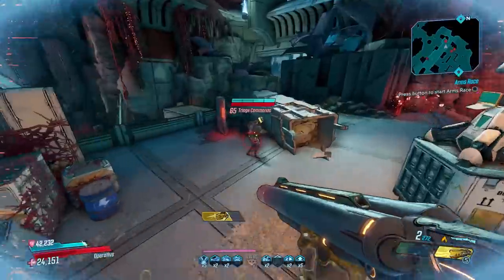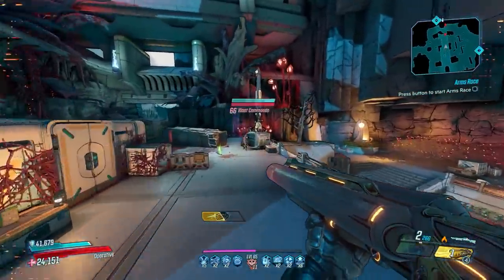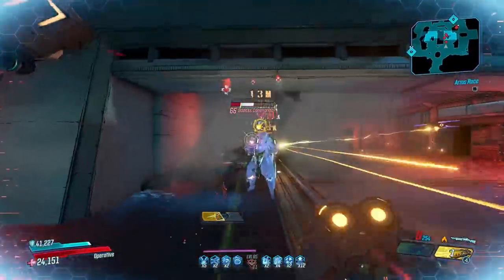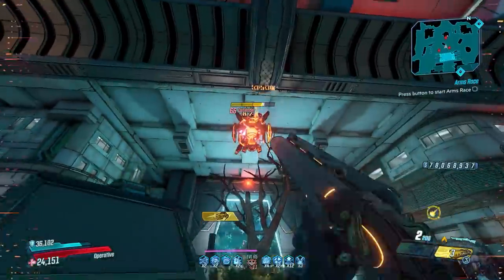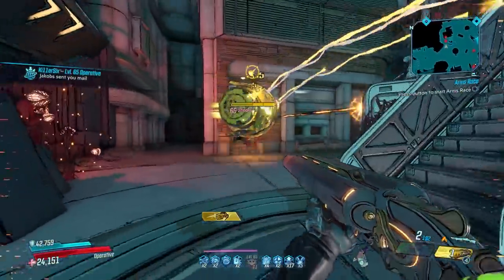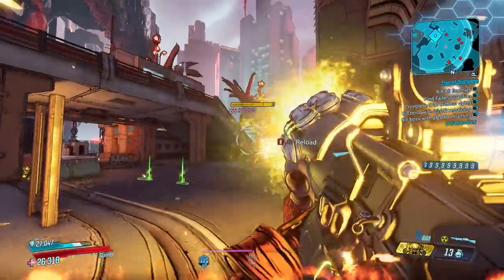Coming in strong at number two is the Hellwalker, one of my absolute favorite weapons in Borderlands 3. This Jacob's shotgun is locked to fire damage and it just doesn't seem to care about that — shooting in the shape of a pentagram and featuring a one-shot-then-reload traditional Jacob's style. A buff on September 3rd 2020 boosted weapon damage by 317%, launching it onto everybody's must-have list. Despite being locked to incendiary damage it just obliterates everything. Running up to an enemy and popping their head, reloading, spinning around and destroying another enemy — it really feels like the Super Shotgun from Doom. You can farm this from Road Dog on the Pandora map, The Splinterlands, or get it as a world drop — no mayhem level required.